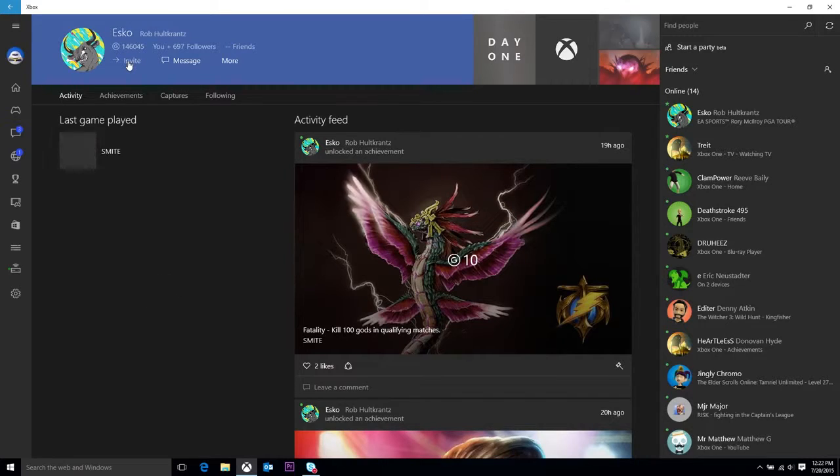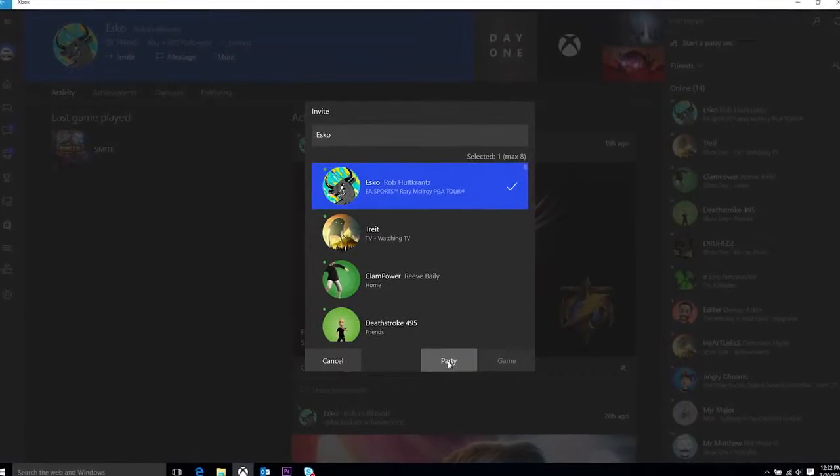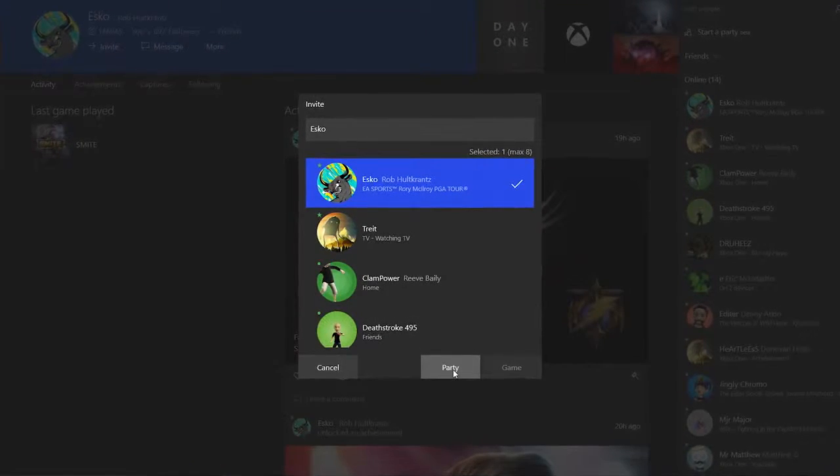This is really, regardless of where they're playing — on Windows 10 or Xbox — it all comes together right here and I can see what my friends are up to. That's right, Larry. Messaging and party chats all work across Xbox One and Windows 10.